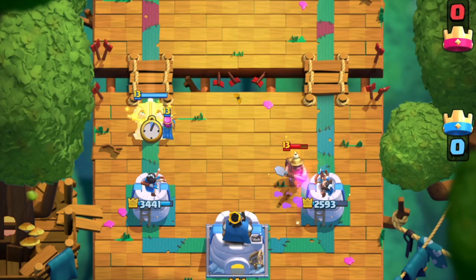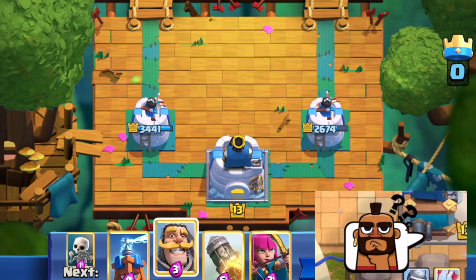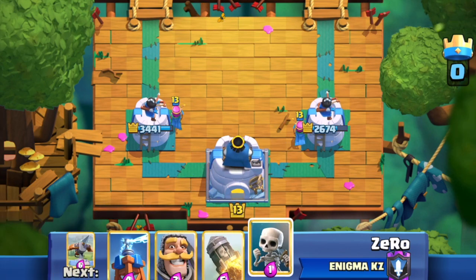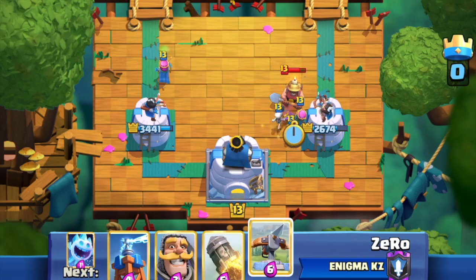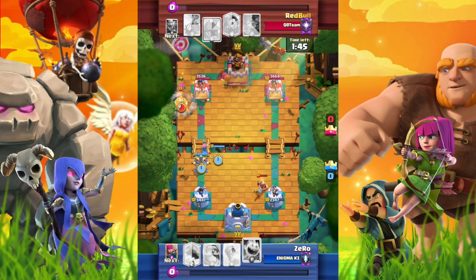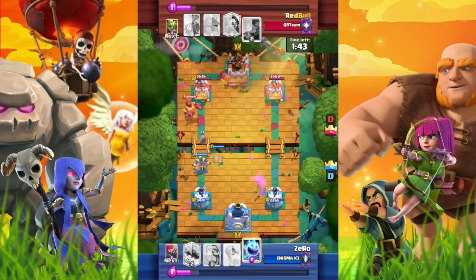Why do we use the offensive X-Bow at this moment? We played the Archers earlier than the opponent's Miner, which means we are leading in elixir. Moreover, the opponent used Miner and Zap to attack, but we only used Skeletons to defend. We are leading in elixir, so let's play offensively now.